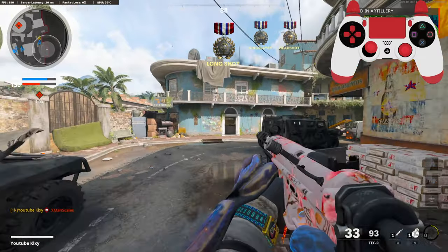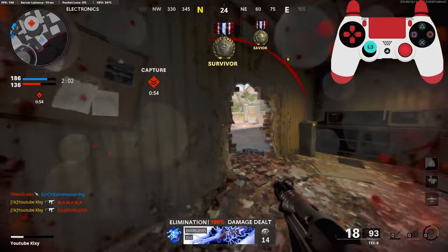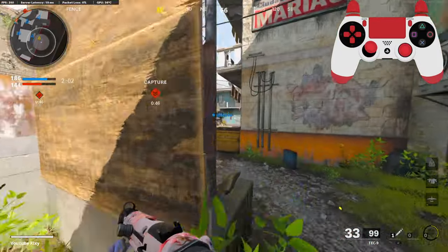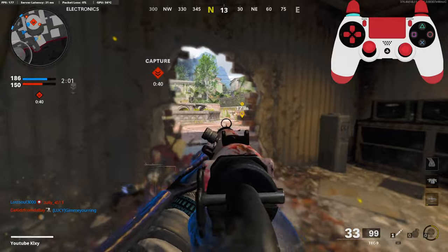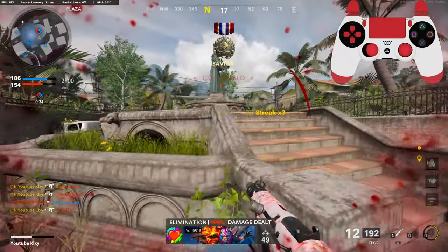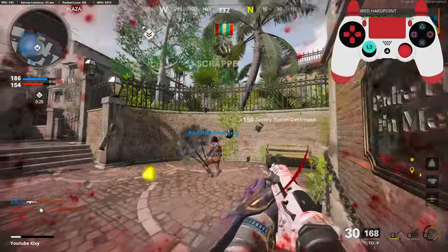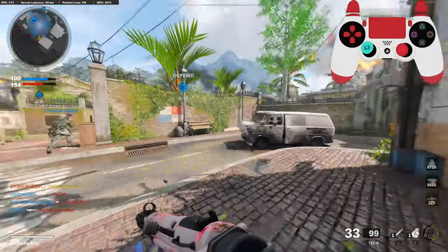What are you doing? Teammates, please don't cost me. What is this guy doing right here? Come on, push. Look at these guys being little rats. Peek-a-boo. Good job. That's all I wanted — to get that sentry gun out of there.